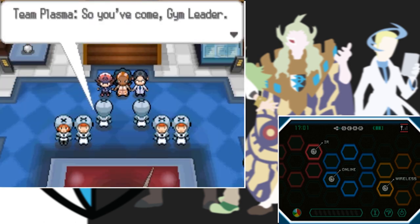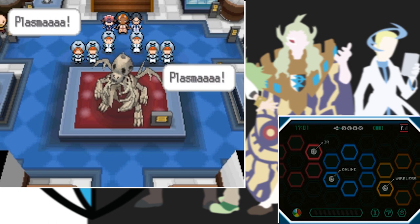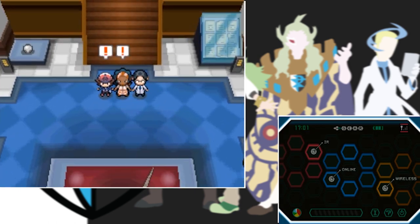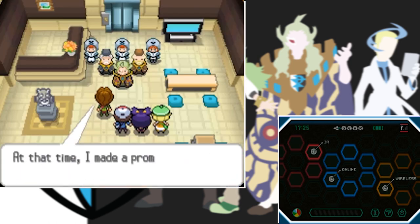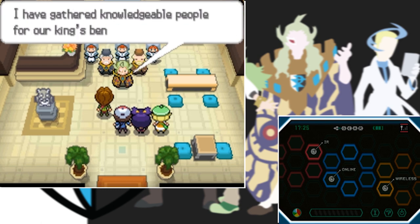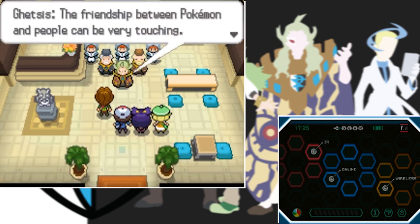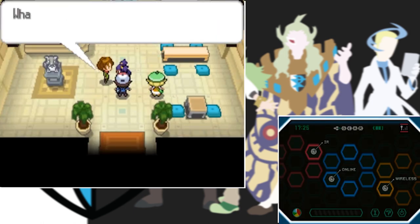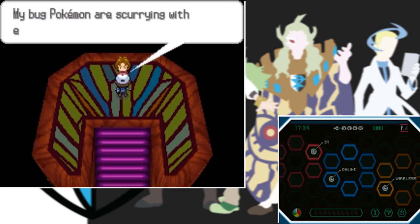With the second badge acquired, the museum is under attack by Team Plasma who steal the head of the Dragonite skeleton. We retrieve it easily and go straight to the next city, breaking up another Team Plasma organization from Ghetsis with the help of Bianca, Iris, and the third gym leader Burgh.